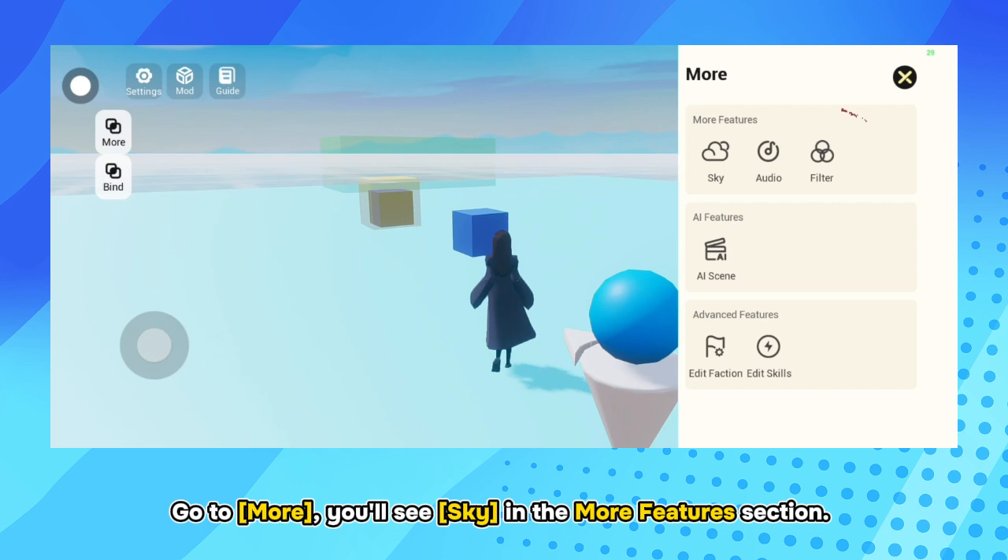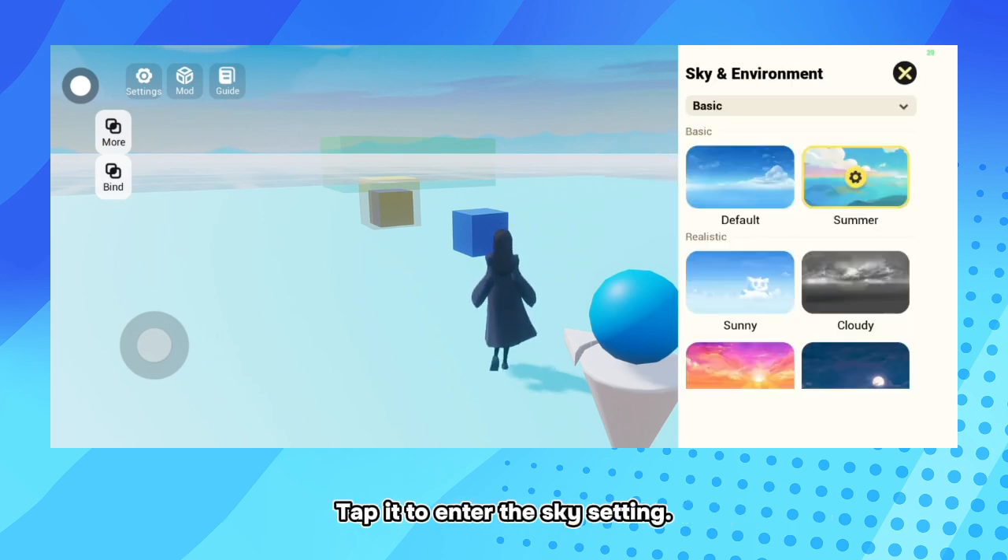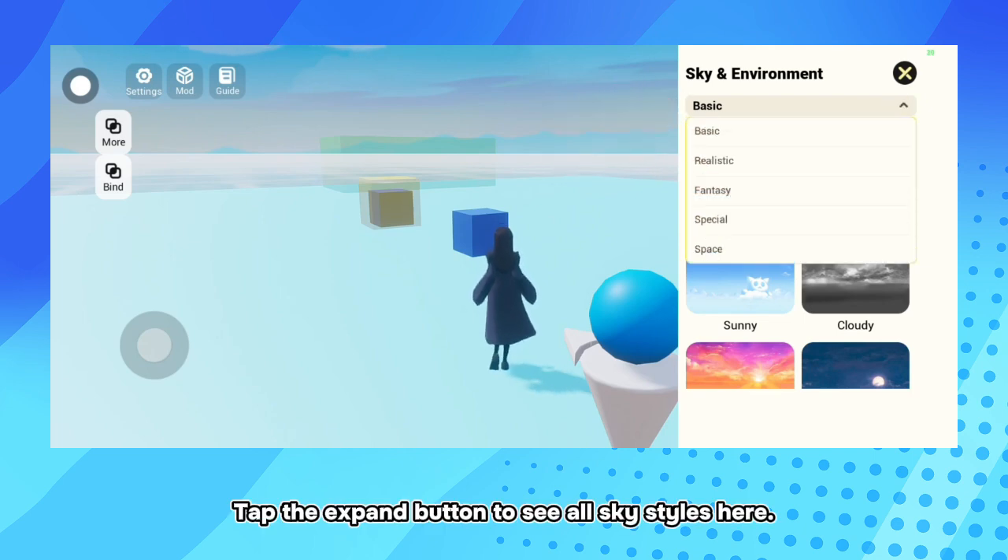Go to More. You'll see Sky in the More Features section. Tap it to enter the sky setting. Tap the Expand button to see all sky styles.